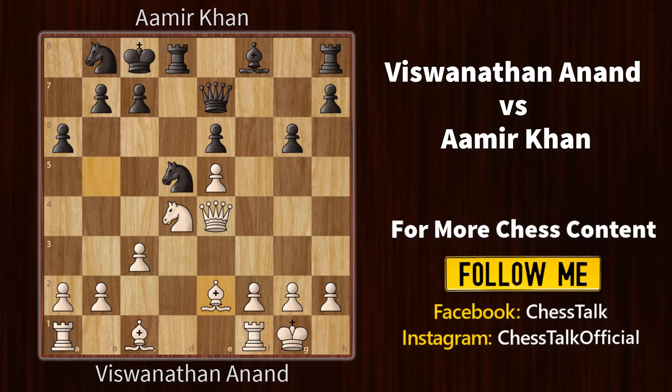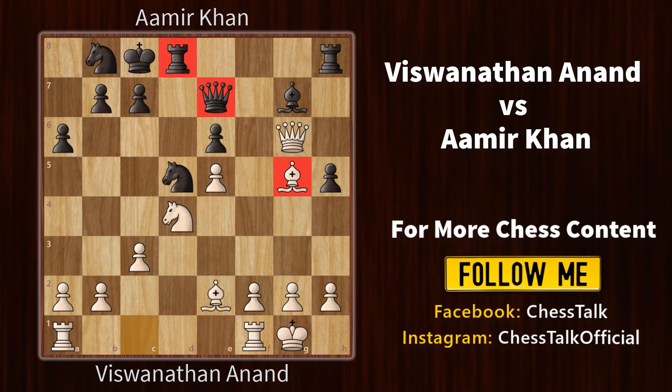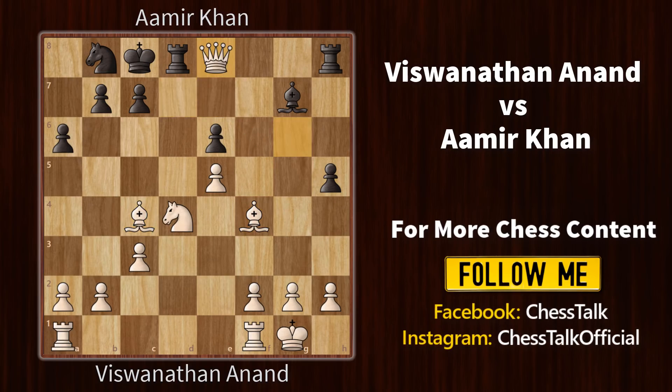Aamir pushes on the king side, probably to go after this white king, but now this pawn is undefended so white takes it. Aamir tries to open up and attacks this lonely pawn, but Vishy finds this nice little tactical idea going after the queen and rook. Aamir decides to sacrifice his knight and then removes his queen from this diagonal. Soon we have a queen exchange and with a material advantage like this, Vishy just capitalizes and solidifies his position.